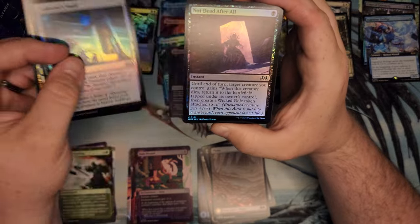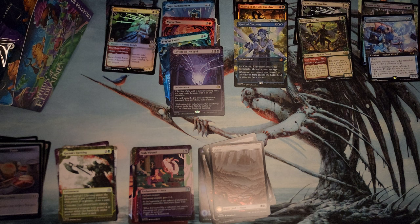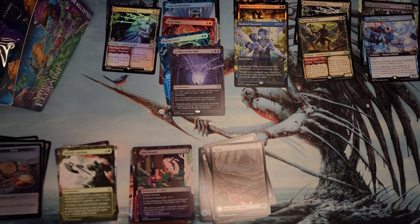Soul Guide Lantern. Into the Fae Court. I'll have to read that Up the Beanstalk card and see what it does when we get to it.